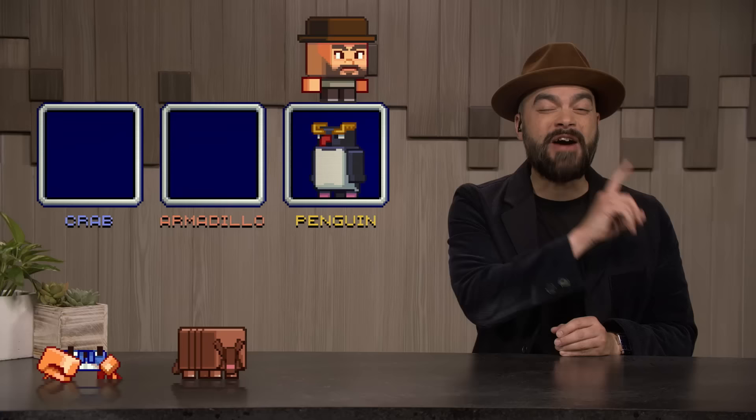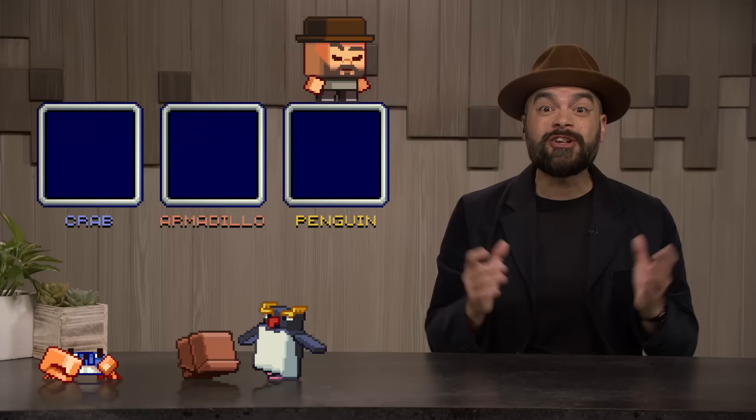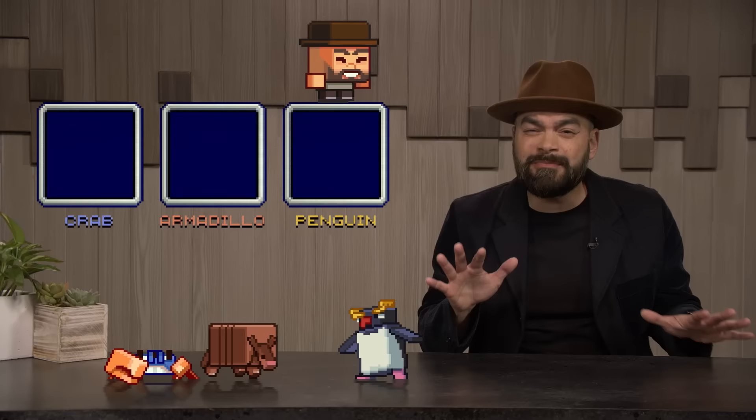And finally, we have the penguin. Penguins live in the stony shore biome, and they're super friendly, so don't be scared if they come up to say hello. Penguins are a bit clumsy on land, but they are elegant swimmers. Penguins can also help your boat travel faster.